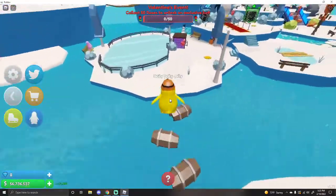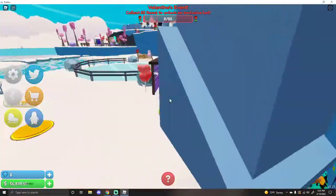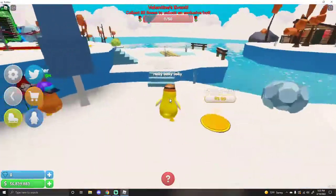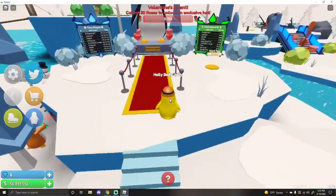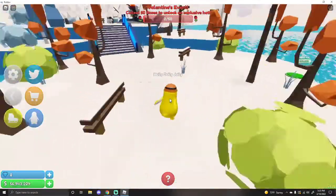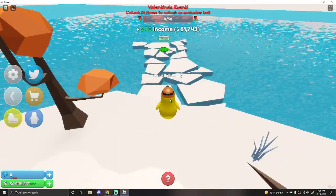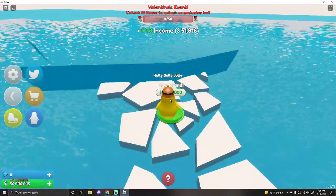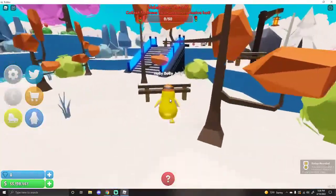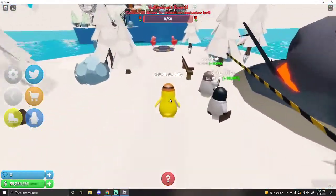Let's go over here first. Oh my gosh! There's heart balloons everywhere. I want to see if there's any over here before I go. Broken ice! New island! We will get that after.